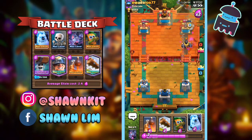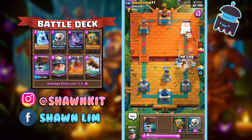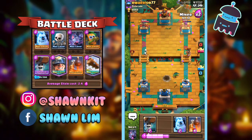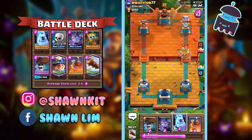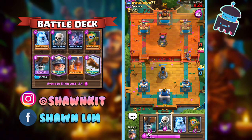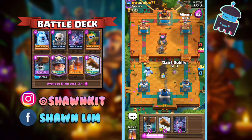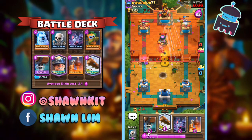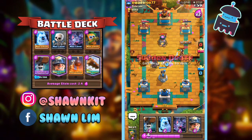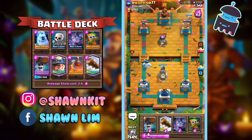He's going to Dark Prince, then Mega Knight — which is not that good for us. But I'm just going to Bats here since he used his Arrows. He's going to have Lightning. Overall it's pretty good. We weren't fast enough unfortunately. Yeah, that should be GG.